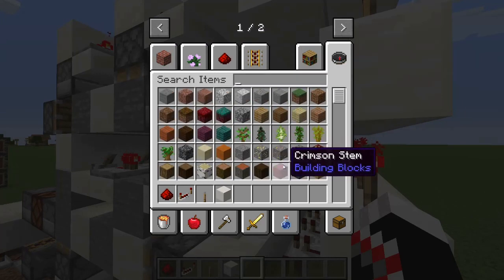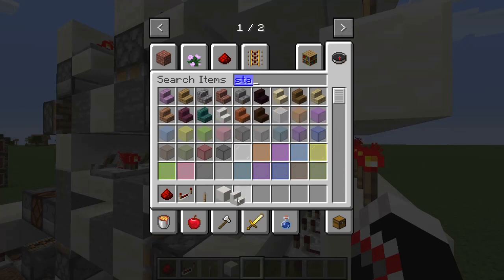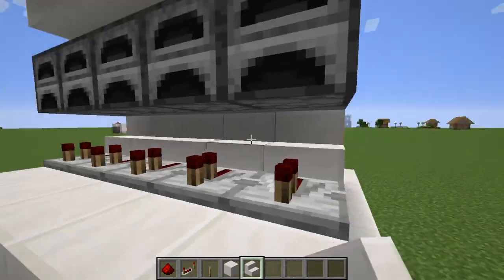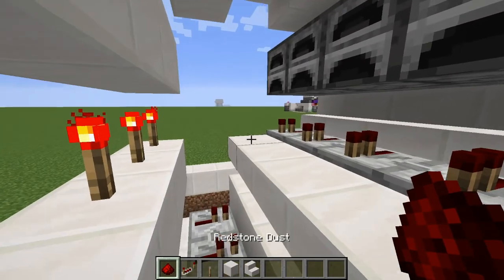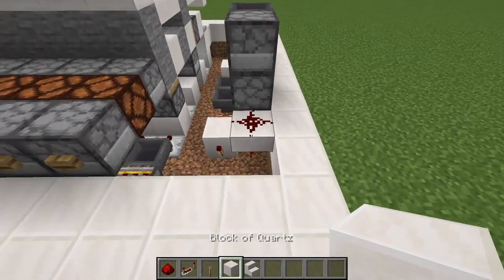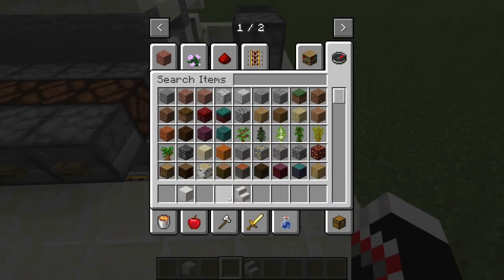You're also going to want stairs — of course, mine will be quartz. Now I'm just going to hook up a basic redstone door. Right now I just kind of want you to build your own frame for this.